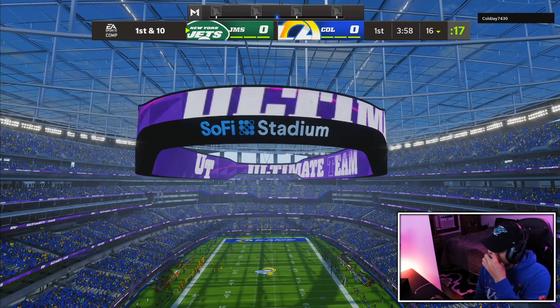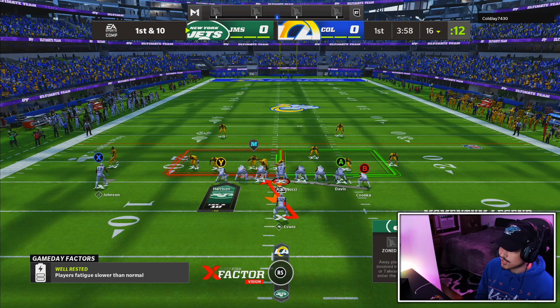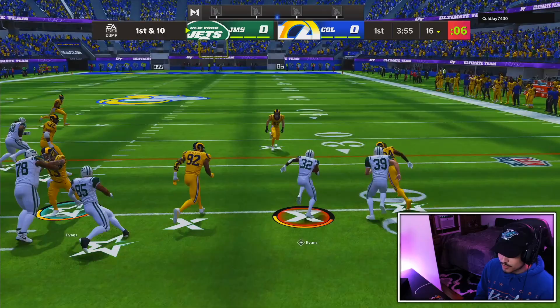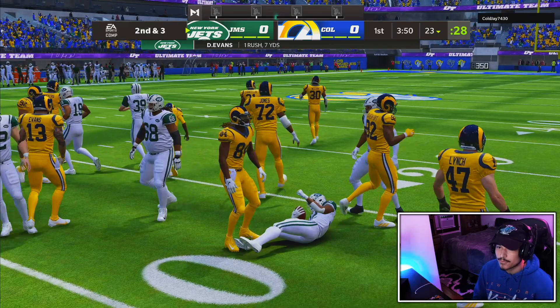I did a little bit of research and found out that Darrington's silver card actually has 66 stamina, so it's probably a mistake. I don't think it's intentional for this card to have 66 stamina — they should change it. Let's try getting outside here. Darrington, first run of the day — in and out. There we go, you gotta see the size right there. Felt good on the stick after the first run.